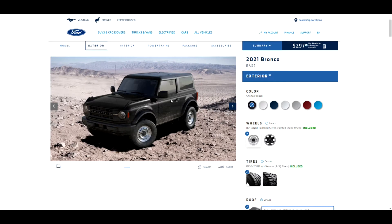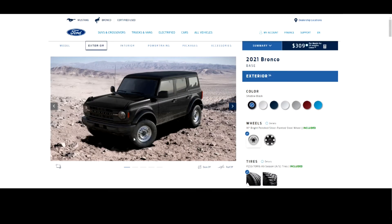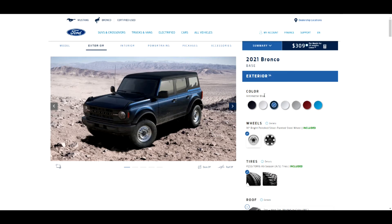Here's the base Bronco — looks good. Let me switch it to a four-door. I'm definitely going to want a four-door if I buy a Bronco. For colors we've got shadow black, Oxford white, antimatter blue, iconic silver, carbonized gray, rapid red, and velocity blue. I'd probably go with the antimatter blue.